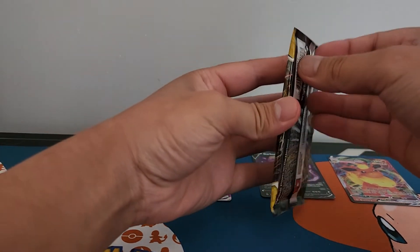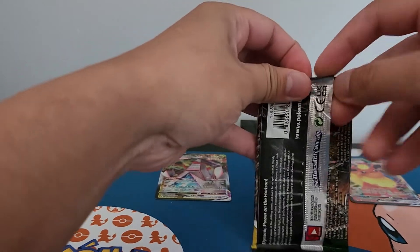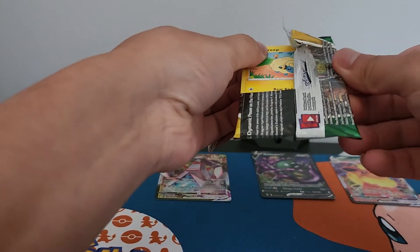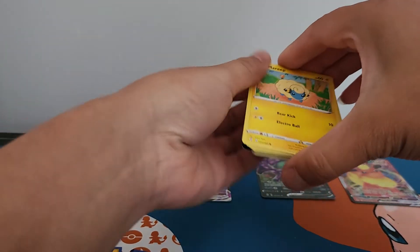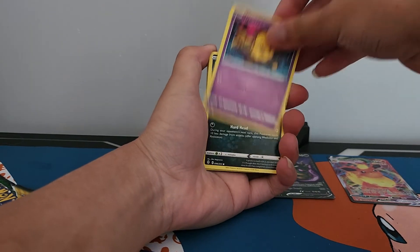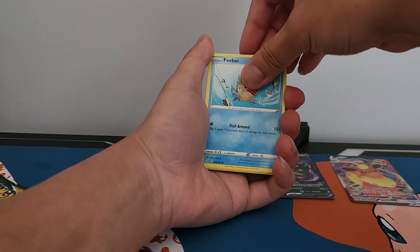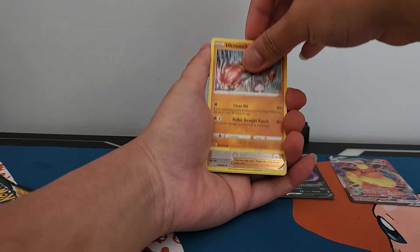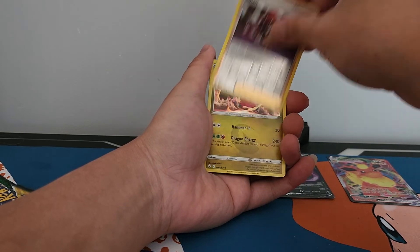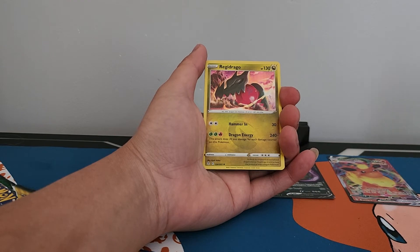Okay guys, two packs left. Let's see what we can get. Meritt, Meritt, Drilbur, Scraggy, Fetus, Hitmontop and a holo Vigoroth.